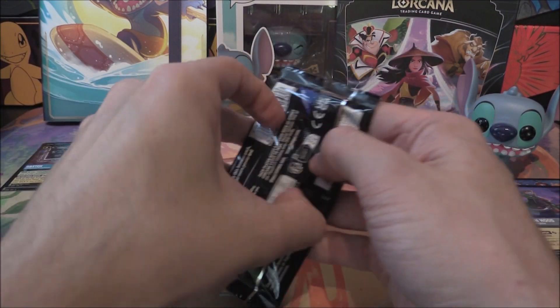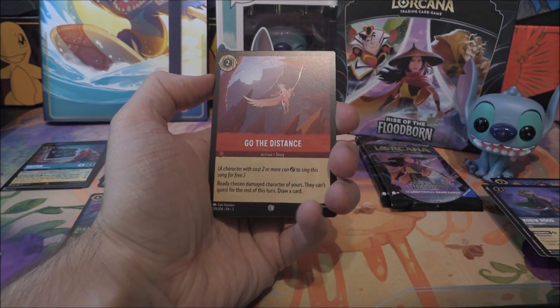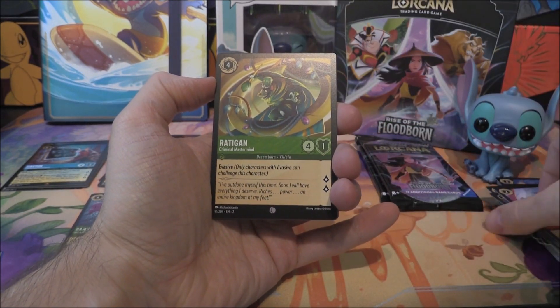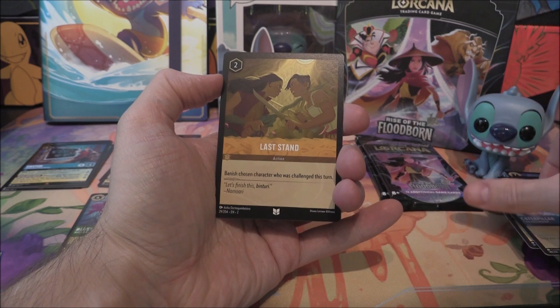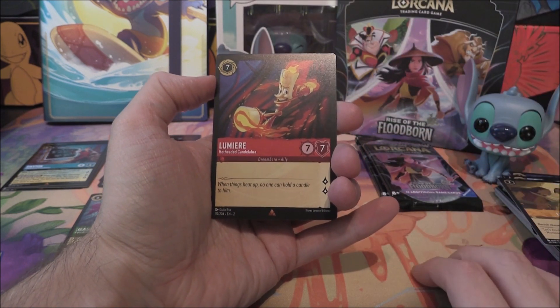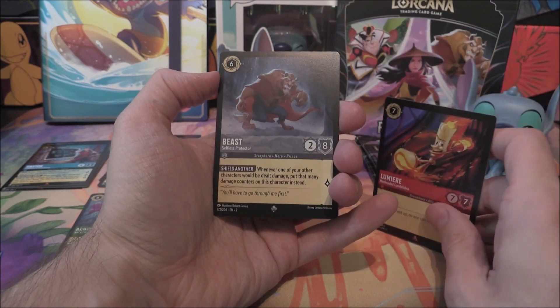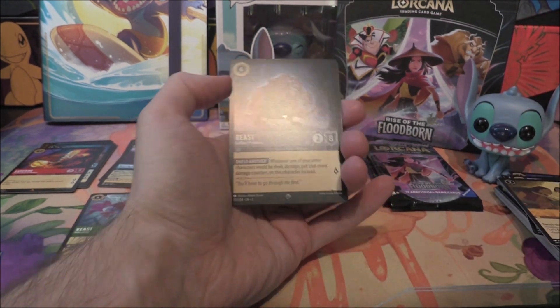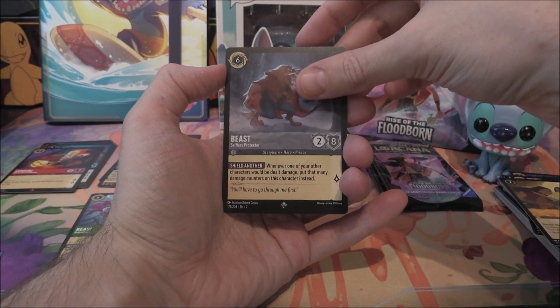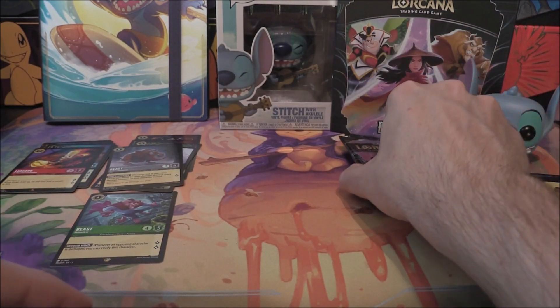Last of the Beast packs here — this split might have been from the first third and second third of a box, so you never know. Go the Distance, Rattigan, Gumbo Pot, the Queen, Chip the Teacup, Jafar, Pain, Caterpillar, into Last Stand, into a rare of Lumiere — pretty sure I've got a playset of Lumiere now. And after Lumiere, a super rare — another Beast. It's the same one and again it's from the pack. So many Beasts in this set! And after Beast, an uncommon of Yzma. I was going to put that in the legendary slot — maybe not.